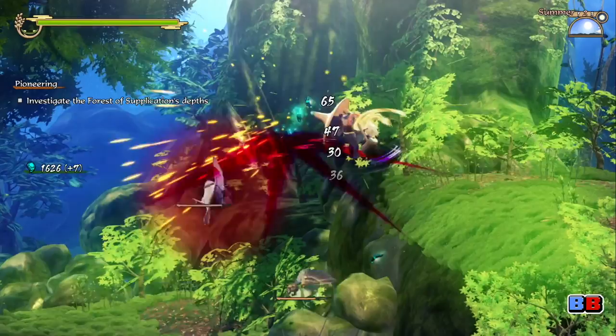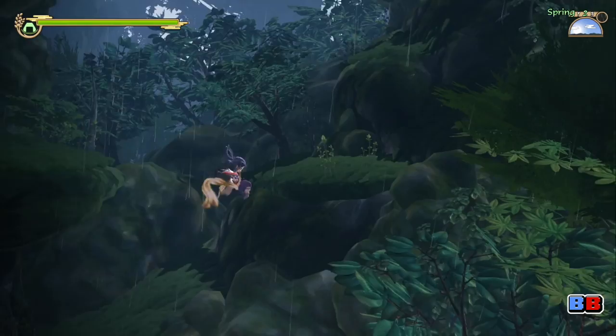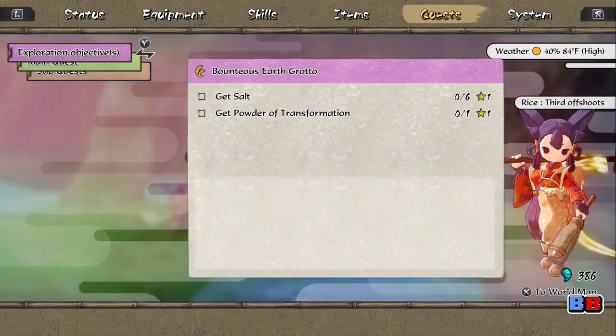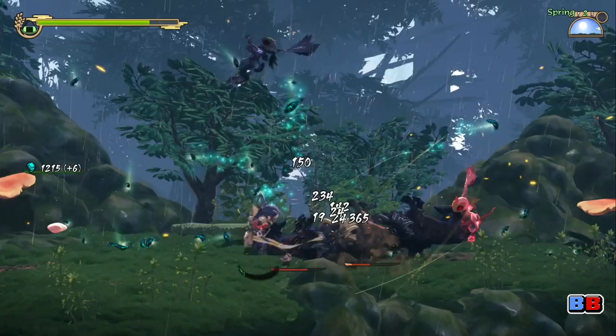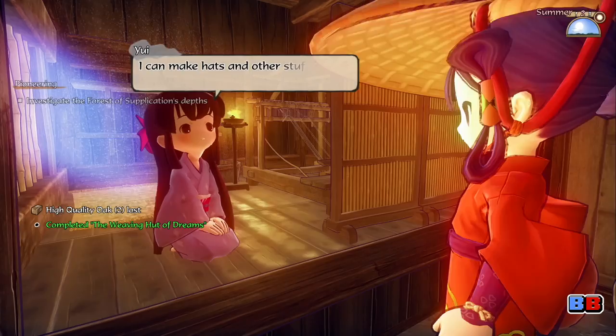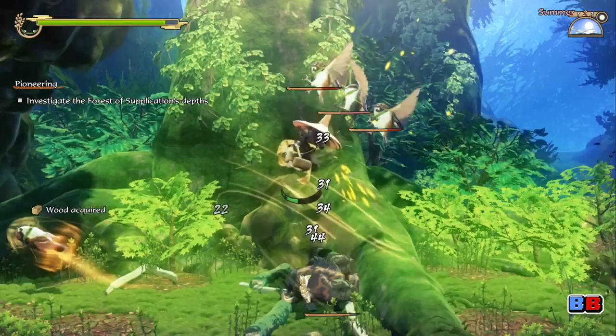Unlike Vanillaware's Odin Sphere and Muramasa, whose levels are presented as sprawling Metroidvania-style maps, Sakuna's levels are divided into small, linear areas, each with their own set of objectives. These objectives vary greatly, with some asking you to do rudimentary things such as bouncing things into mushrooms to defeating a number of enemies of the same type. And the more objectives you clear per area, the more you'll uncover new areas to explore. Each area also yields unique materials that you'll need to craft new weapons and armor, which means that it won't be uncommon for you to revisit an area once or twice.